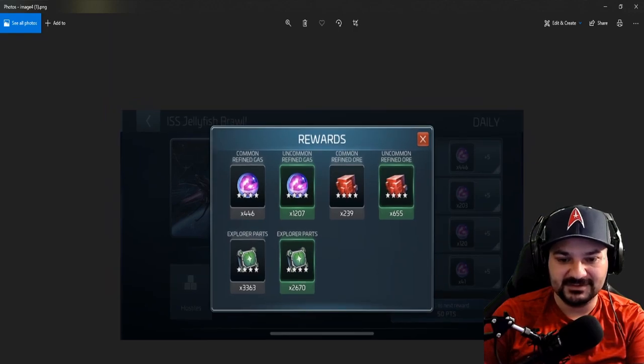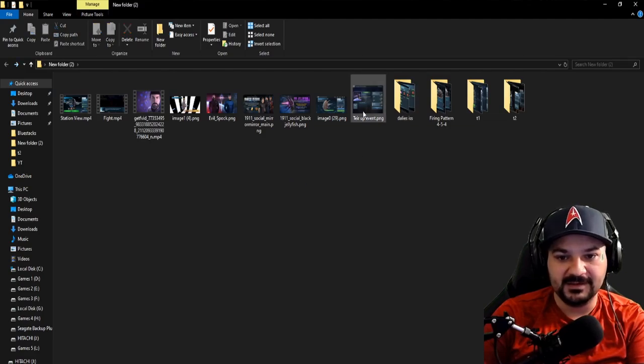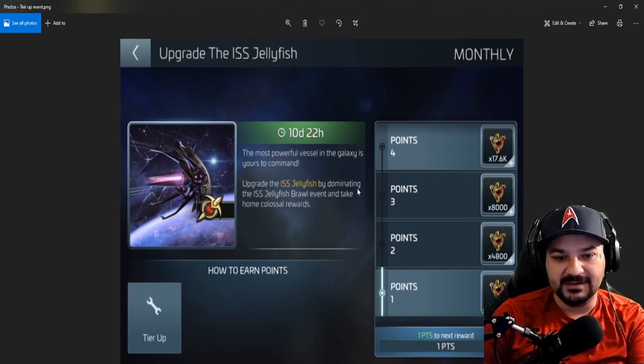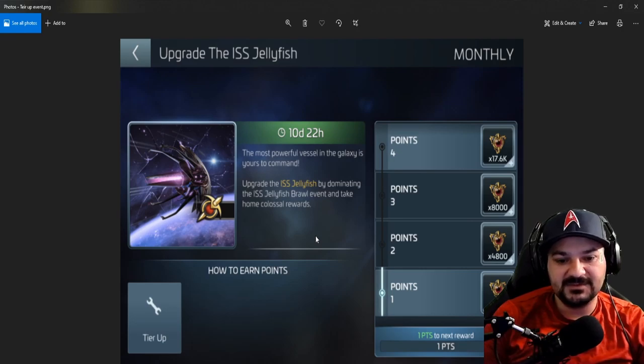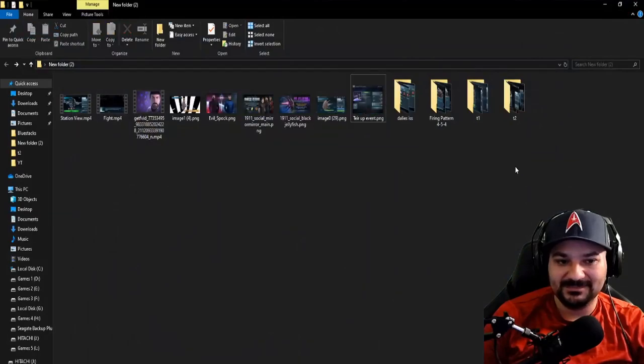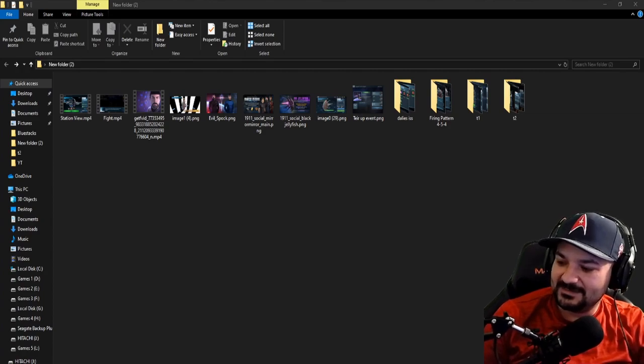There's also an event tied to the ISS jellyfish: 'The most powerful vessel — the galaxy is yours.' You upgrade the ISS jellyfish by dominating the event. It's a tier-up event. The max tier is four, and they have 10 days to complete it. We'll see what happens.